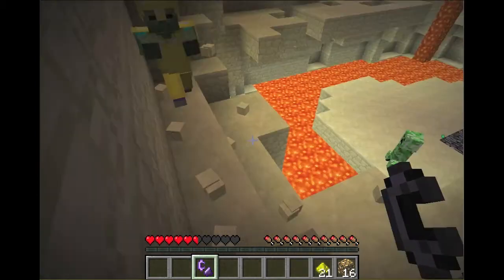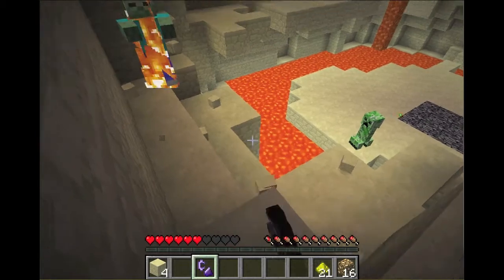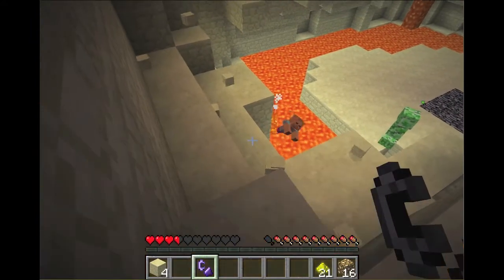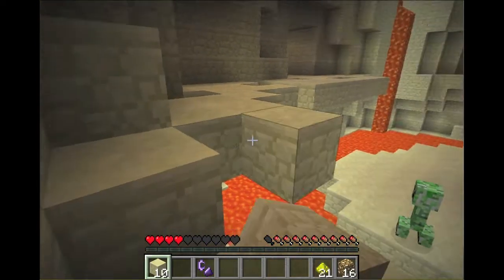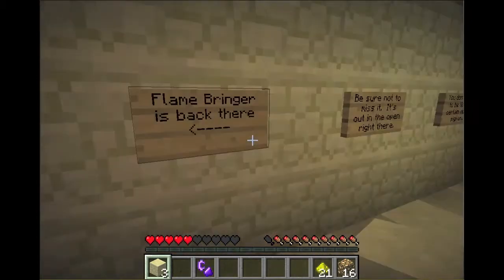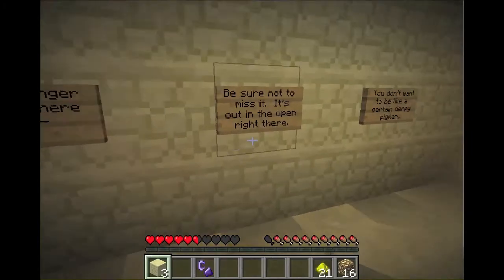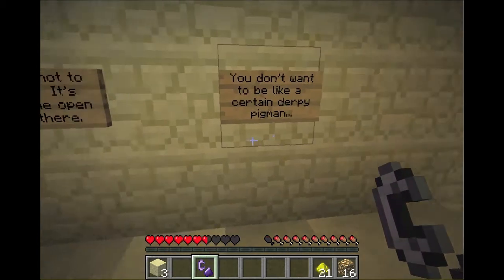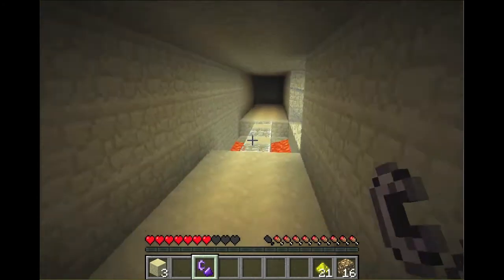I'll show you what this guy is in a second. So back there is Flamebringer — it's got Unbreaking and an enchantment level of 100, it will never break, and has Knockback 1. Be sure not to miss it; it's out in the open right there. You don't want it to end up with certain derpy pigmen, so don't miss it. I'm going to cross this bridge — and this is why I told you to grab some glowstone. It's pretty dark with no light sources around.